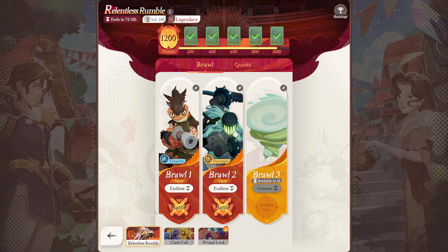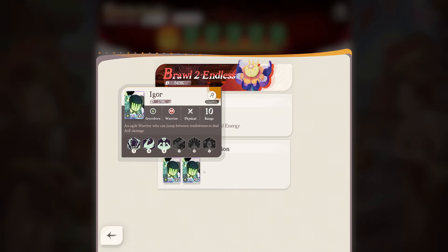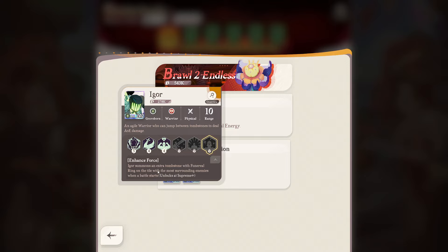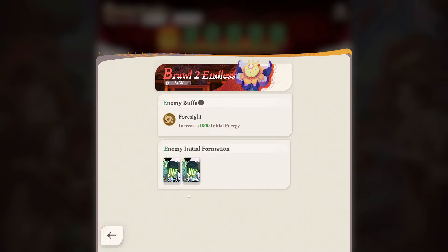Stage 2 features Igor as an enemy. I was a bit afraid at first, thinking you'd need OD against him, but that is not the solution at all. What I forgot is that Igor as an enemy is only really strong when he has his second tombstone, which gives him Supreme Plus and lets him summon more tombstones. These Igors aren't Supreme Plus — they only have a single tombstone, so if you quickly hit them they don't get to jump between tombstones. Taking care of them quickly is what matters. They also have an ability called Foresight, so every second Igor that spawns has 1000 initial energy, meaning they can instantly ult.